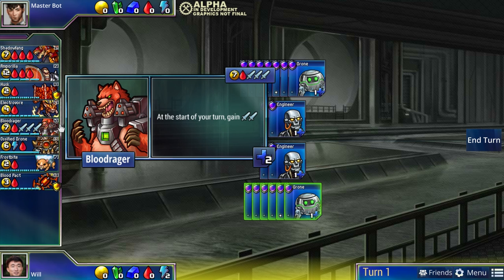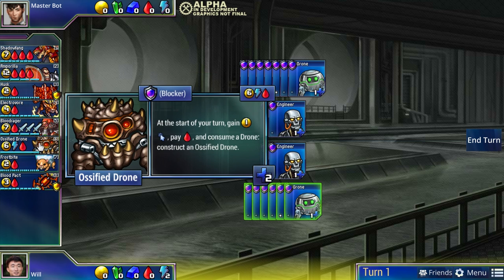Blood Rager also plays to red's strength. I showed Chorus for blue - how blue can rush and then suddenly transition into economy using its attack to generate more gold. Red can't use its attack to generate more gold, but red can use its attack to generate more attackers. Blood Rager costs three attack to build, but if that three attack isn't going to do anything because your opponent has a big absorbing wall, you can put it into Blood Rager and grow your attack. The first Blood Rager gives you more attack, allowing more Blood Ragers - an enraged army that can grow out of hand very quickly.